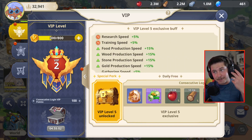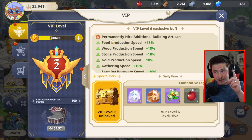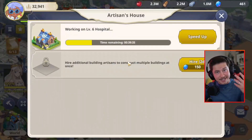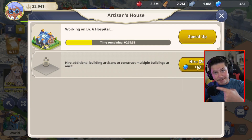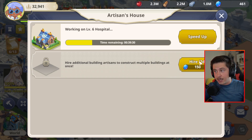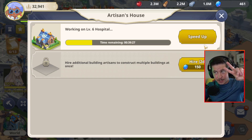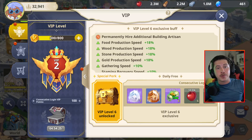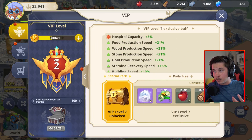Level four and five give more perks including training speeds. Level six is where you get something special: permanently hire an additional building artisan. This is clutch because normally you only get one builder. When you first start, they give you a second one for about 48 hours, but to keep a second builder you'd have to spend 150 gems for just two days. Once you get your VIP to level six, you have the second builder forever without spending any more gems. You want to get to VIP level six as quickly as possible.